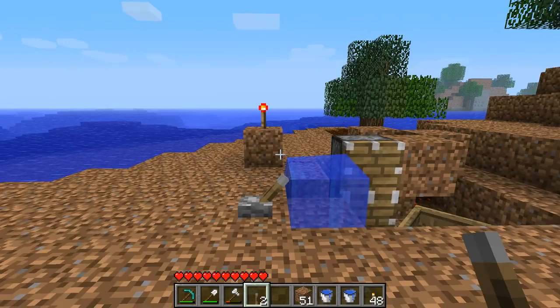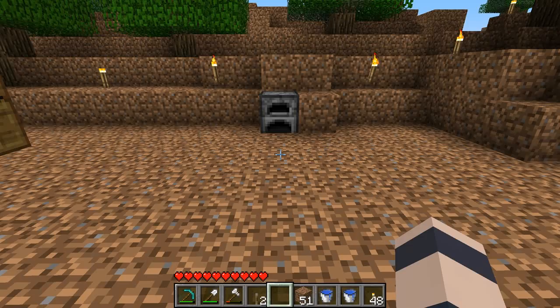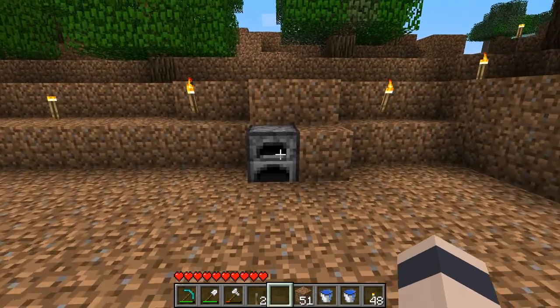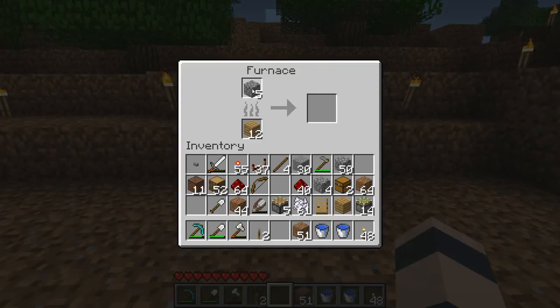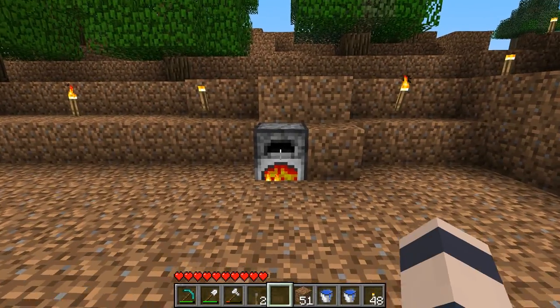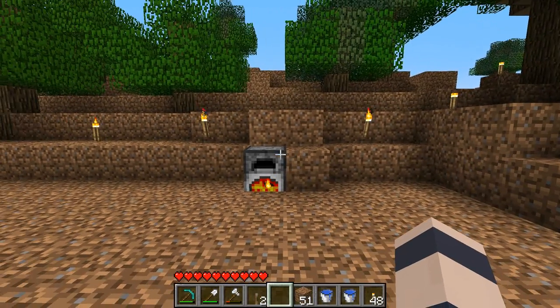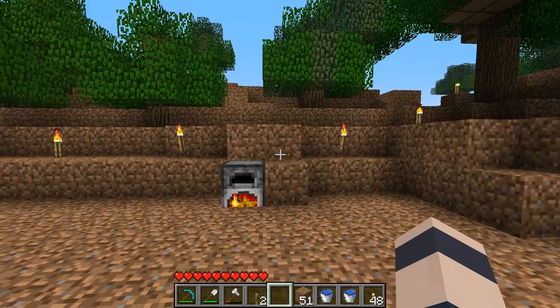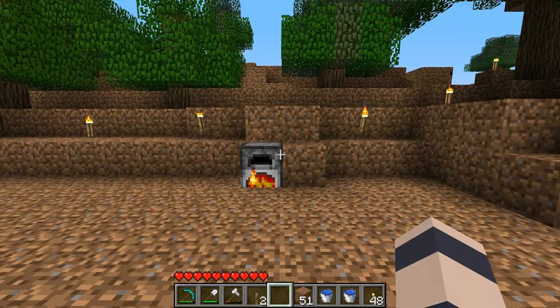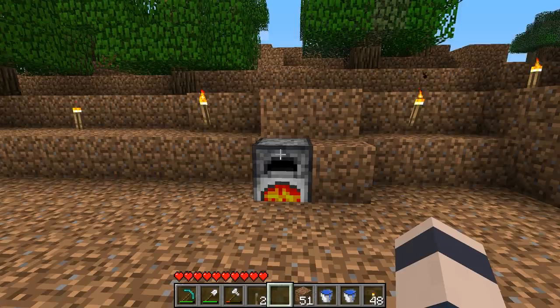I'm going to show you some of the cool ways I found to use this. This is probably my favorite use right now: I have a furnace connected to a BUD switch. When I give it something to smelt — let's say five cobblestone — what happens is once the furnace starts up it causes a block update, which triggers the water to flow. I have a note block sequence hooked up to the redstone circuit, which is why you heard that alarm.